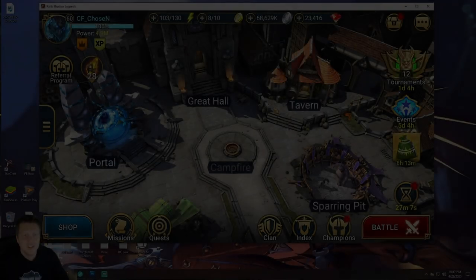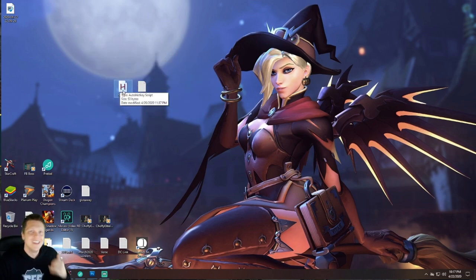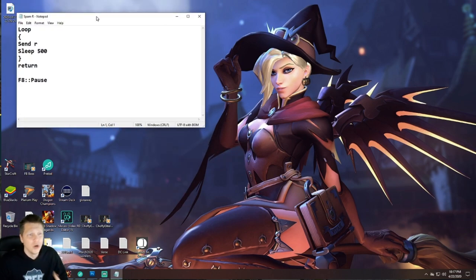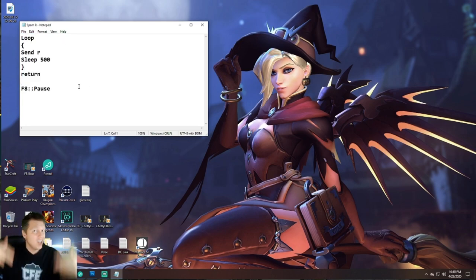Let me switch to the main monitor view to show you what I'm talking about. I already have AutoHotkey installed, and here are the two things I want you to take note of on the middle left of my monitor. The file called 'spam r' is the AutoHotkey script file — you can right-click and open it with Notepad to see the script itself. It's super simple — just a few lines of code. AutoHotkey will run this script, and you can make these things 100 pages long for advanced stuff, but I just need it to spam one key.